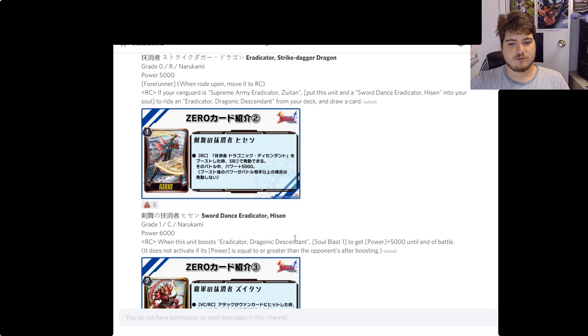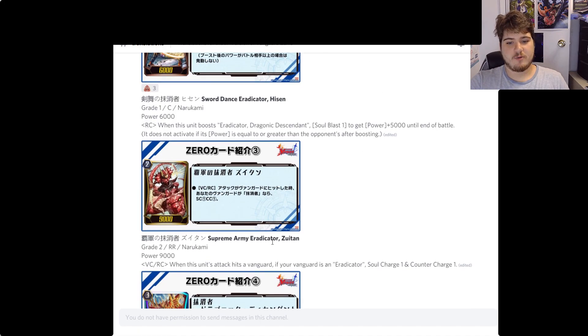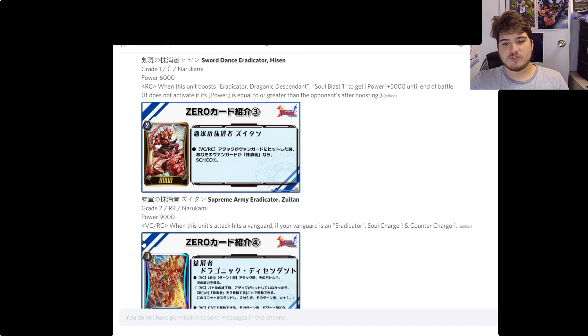When this unit is boosted, Eradicator Dragon Descendant soul blasts one to get plus five thousand into another meta the battle. Sword Dancer Eradicator Henson is the grade one, and you need the grade two Supreme Army Eradicator Zooten, which when this unit attacks a vanguard, if your vanguard is an Eradicator, counter charges one.